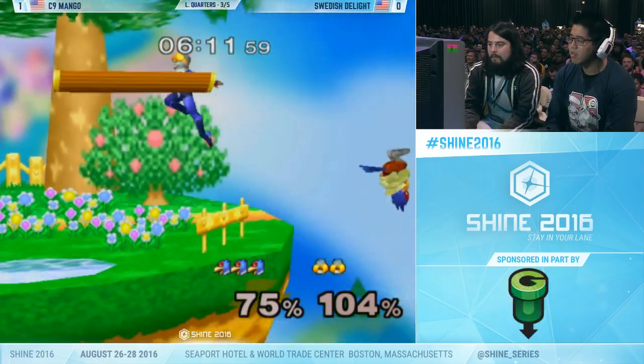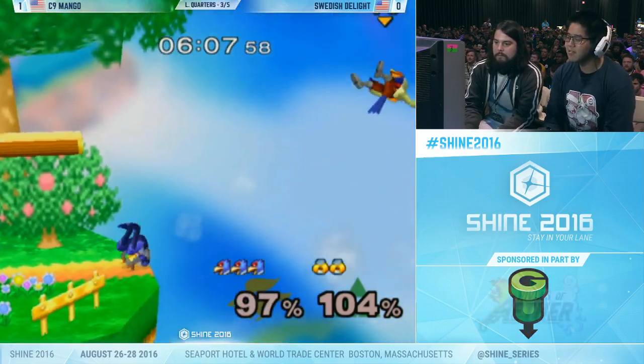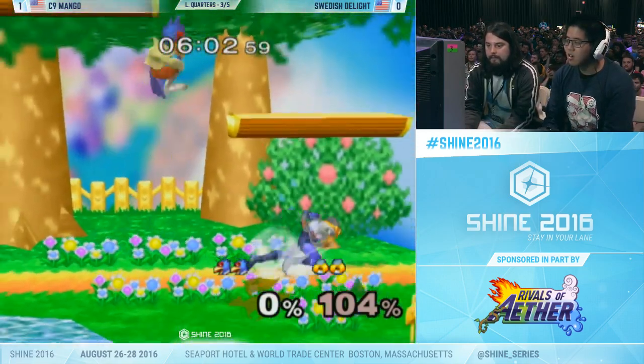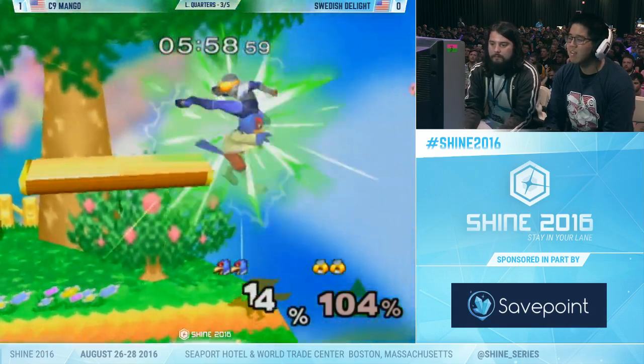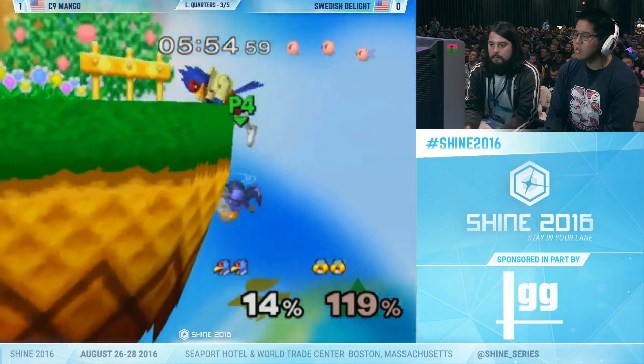Swedish not able to set up much of a defense at all. Mango goes for the low angle, but Swedish is ready with the down smash. That could have been dangerous — Swedish could have got a grab off that. And he didn't fall for the spacing forward smash that time.